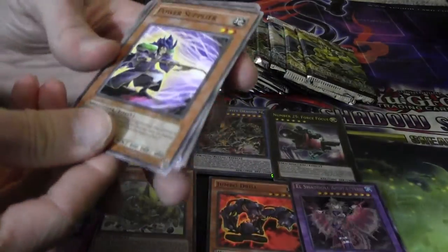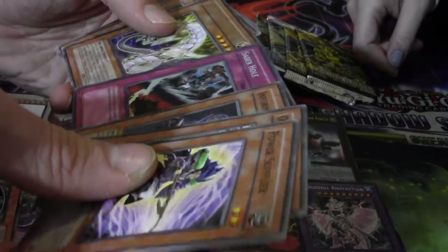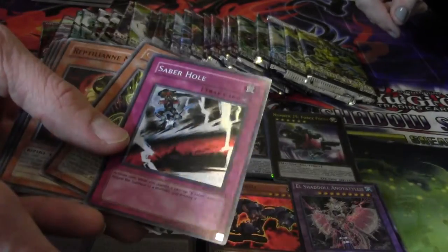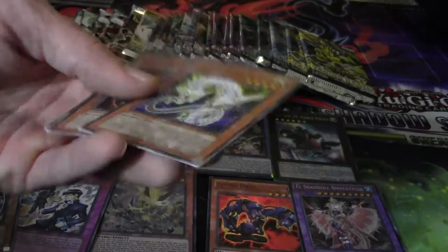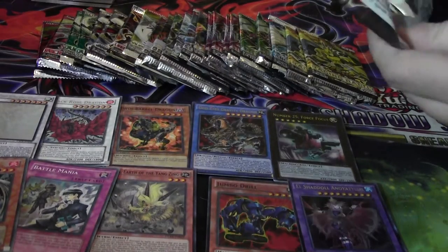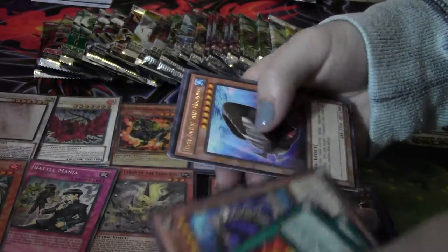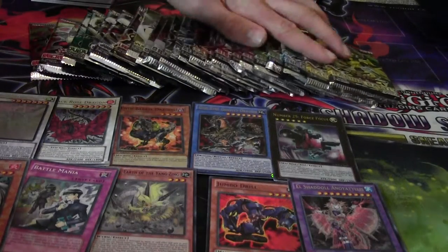Absolute Power Force another pack — Power Supplier again, oh man. Saber Hole — wait, what? Saber Hole again! Saber Hole super rare, and our Cyber Dragons — it's actually a good rare. Cosmo Blazer — great keeper, Stealth — garbage, garbage.